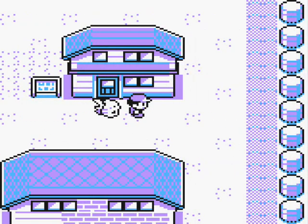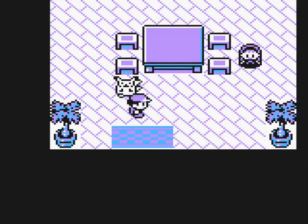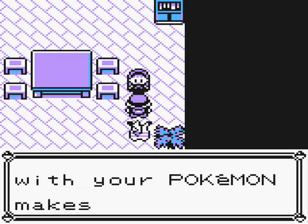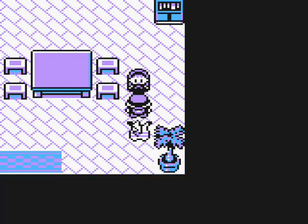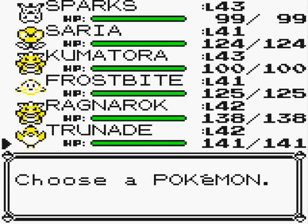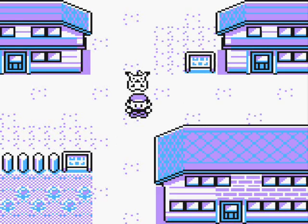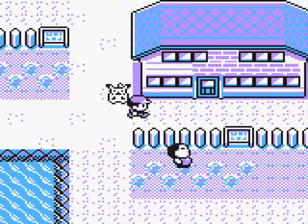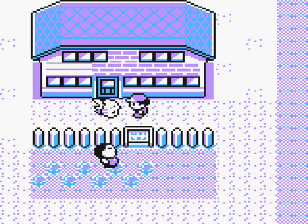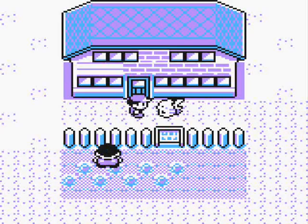If you didn't get the town map, I think if you come back over to your rival's house, you can talk to his sister and she'll give you a town map. She also tells you that spending time with your Pokemon makes them more friendly. If you have your Pokemon with you more or less at all times, they'll become more and more friendly with you — though I don't think that really holds any value in this game.